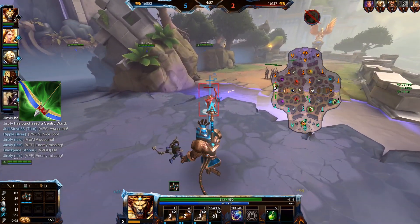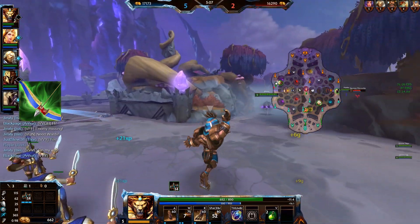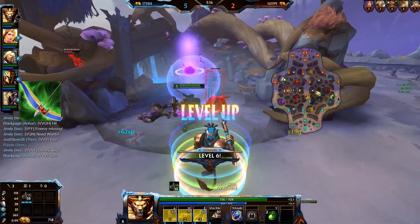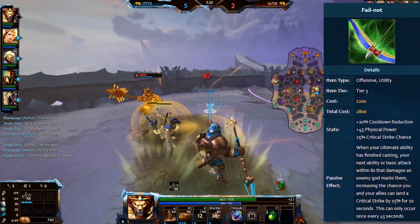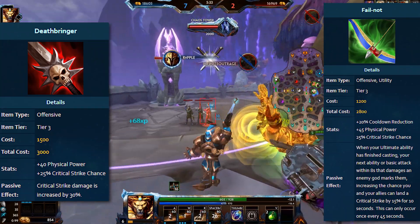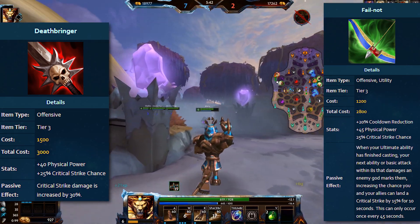This opinion has been shared by Frost, who plays ADC on a relatively high level. So what is up with Fail Not and why is it so good? After all, it's the CDR item, which shouldn't be equally good on every hunter. The problem is that it has insane stat load for its price. At 2,800 gold it's cheaper than Deathbringer, and it has 45 physical power — five more than Deathbringer — and 25% critical strike chance, the same as Deathbringer. So stat-wise so far, we are better or even with Deathbringer.